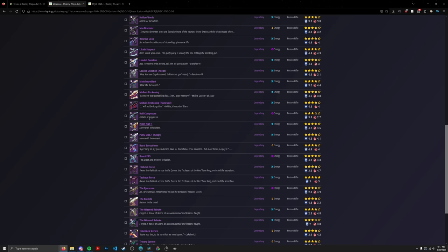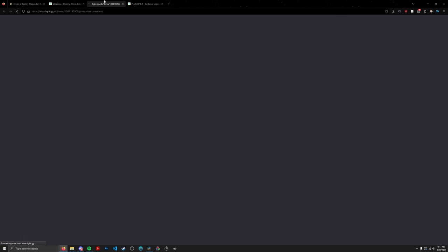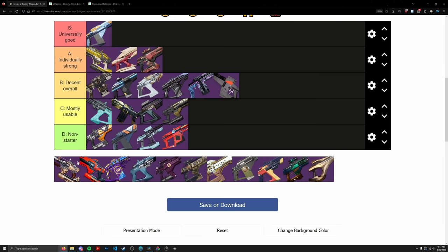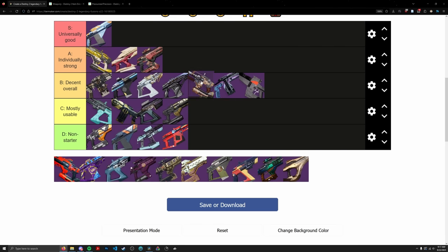Pressurized Precision is the other Strand Fusion Rifle in Destiny 2 — an Adaptive Frame. It rolls Discord, which I'll give points for as an ammo perk. Discord is a bit underrated on fusion rifles since fusions are actually used for killing adds, unlike snipers. It also has Auto Loading, and then High Impact Reserves, Vorpal, and Cornered in the wrong column. So we're basically looking at Auto Loading, Discord, Vorpal — not bad. Not really a utility fusion. Going in B tier.